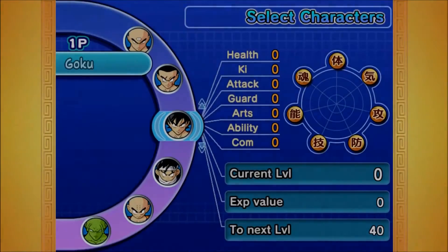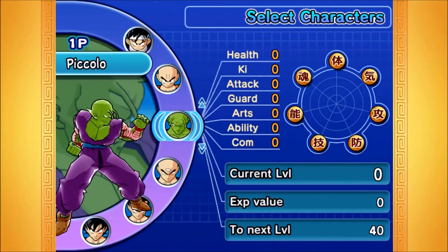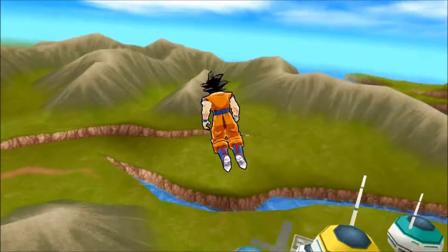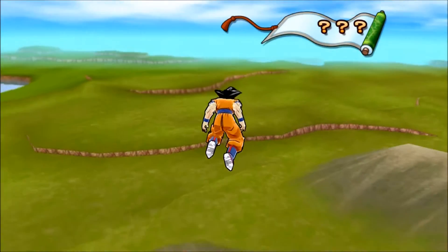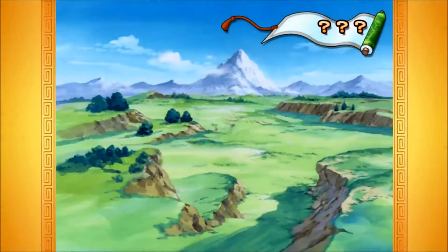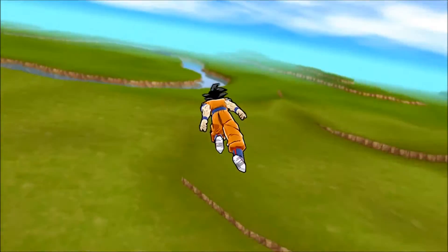Budokai 3 ramps up the story aspect by allowing one of several starting characters to be selected, followed by an open map to fly around, hunt for cash and new skills, and get into fights. This is a more interactive story mode with RPG elements that works well and is a big improvement over the original.